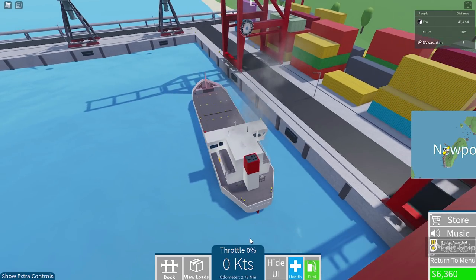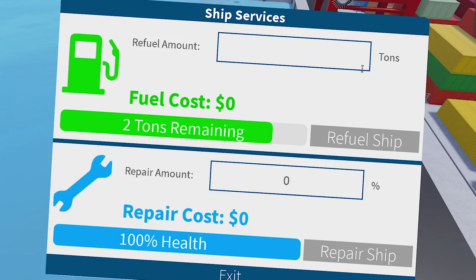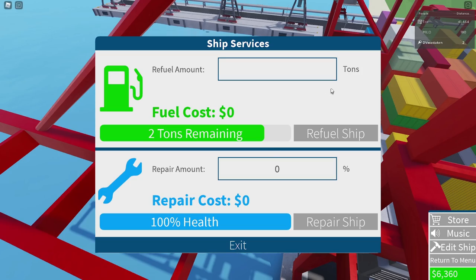So we finished the tutorial. Let's go and get a load. Ship services — we have two tons remaining, it's only going to cost $33 to refuel. I don't know how many tons I need — it doesn't tell me. I have two tons remaining — that's a lot. So I don't think we need to do that.